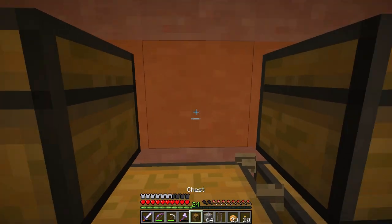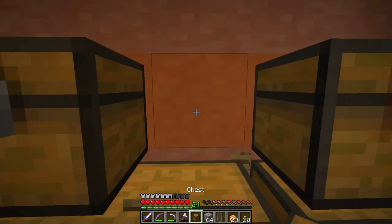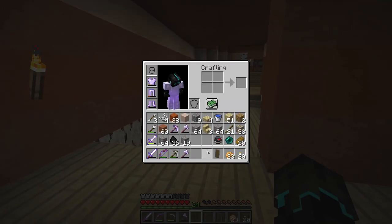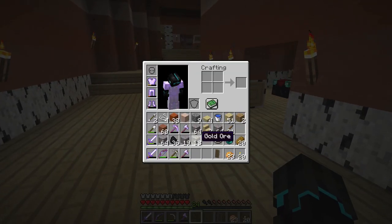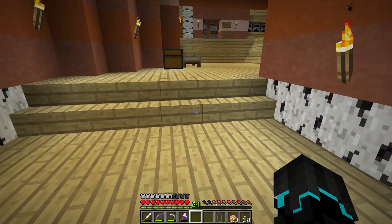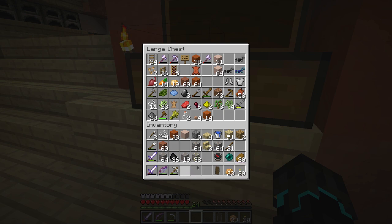I'll just place these for now and we'll be able to change this around eventually when we're getting more stuff. Right now I want to try something. I'll place them all in this chest for now and get all this stuff from my inventory as well.